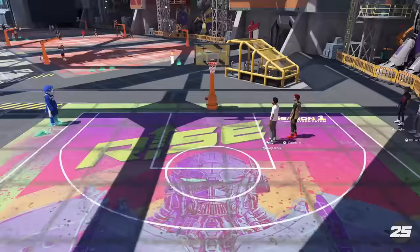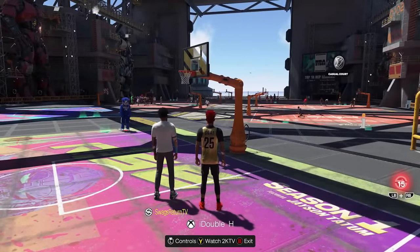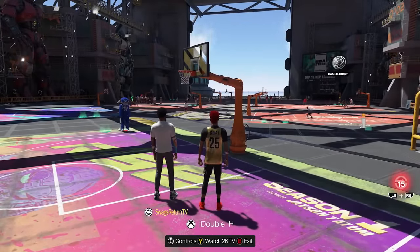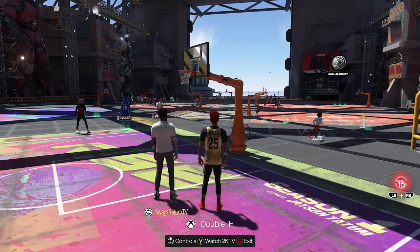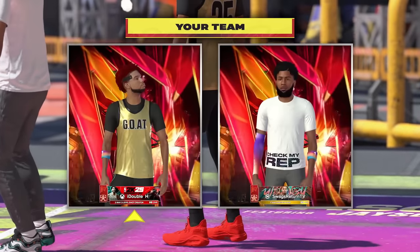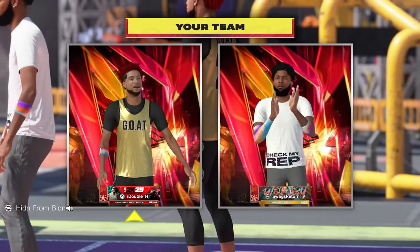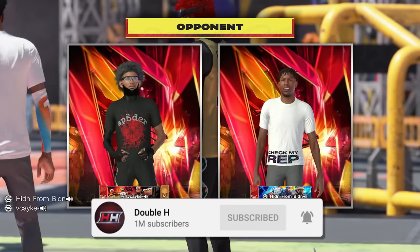We're at 99.6% and we get 0.4 to 0.5 every game on this bar, so we are going to hit it in the next game. I ended up waiting for a game, and the same team came around and pulled up on us. I was like, okay bet — they thought the first game was a fluke. Let's see what they have in game two. Remember that build name — we are a two-way three level shot creator.